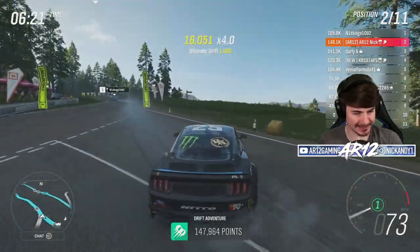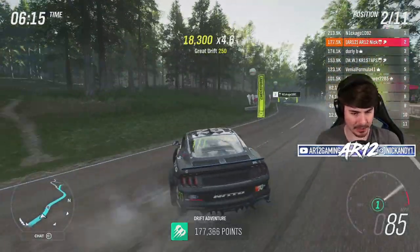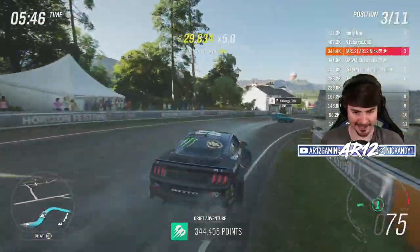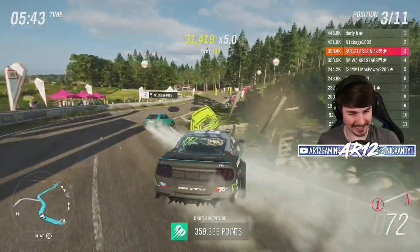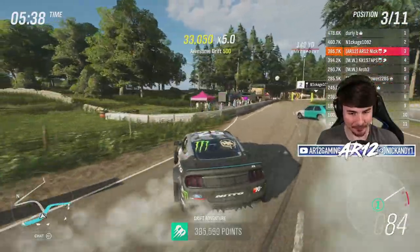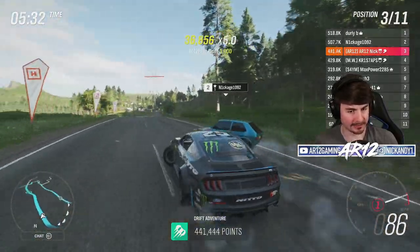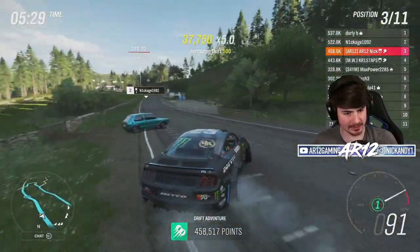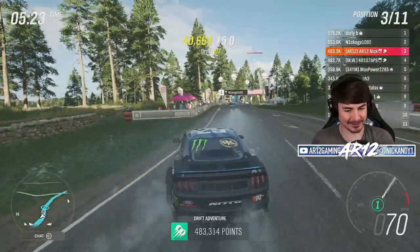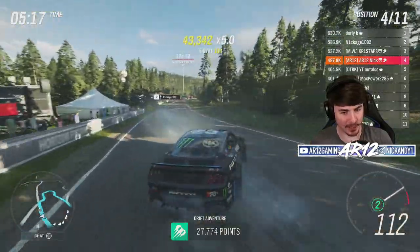I'm going up against some really, really good drifters, but I'm in P2 already, so that is not bad. We're going to need to push the angle, push the speed. Look at this guy in front of me in his little Golf — he is insane sideways. That is so crazy. I never would have expected a Golf to have nearly 60,000 points more than I do. Anyways, I've dropped down to P3, nearly P4. Look at his angle — he's running sim steering as well. Lap number one in the books, nearly 500,000.